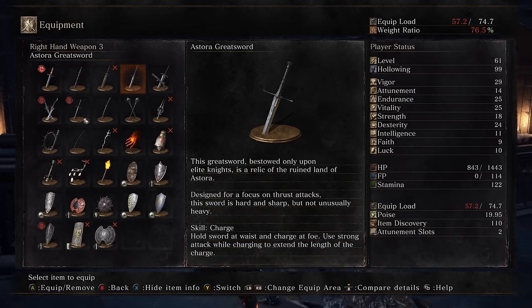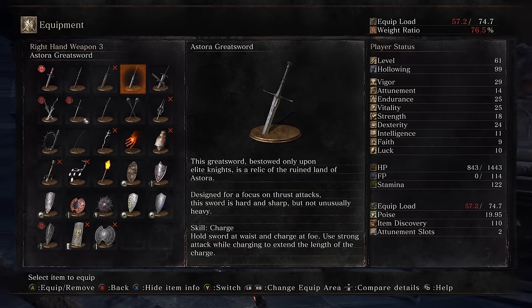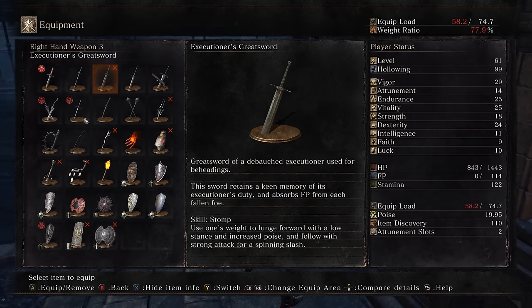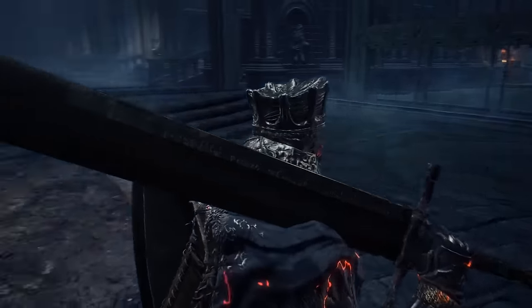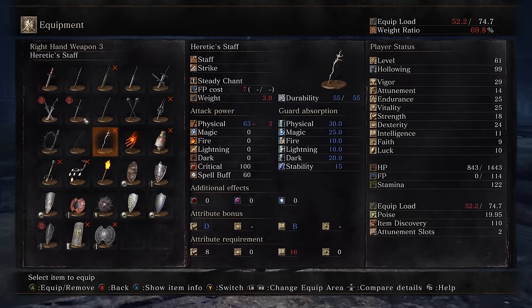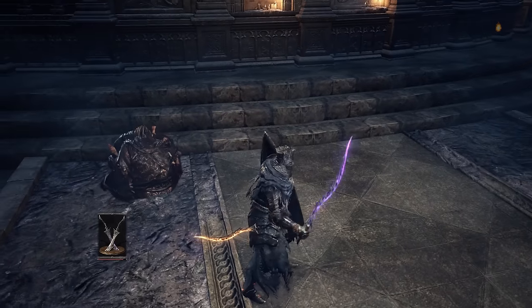I want to see the moveset on this because it's kind of blunt-looking. It's just a regular greatsword moveset, unfortunately — well, not unfortunately, the greatsword standard moveset is pretty awesome, but I was hoping it would be something unique. That was what was hitting me — a bunch of little slimes. The fire really does it; those things are super weak to fire.